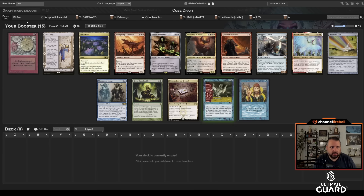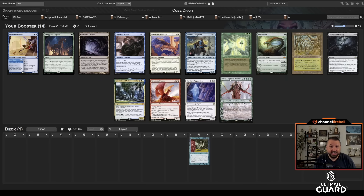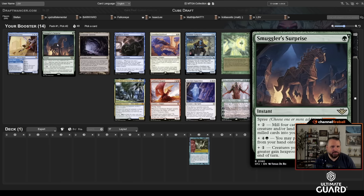I'm going to take Flash and pass Urza Saga to Stefan, the recent Mox champion. There's also Mental Misstep, a Copter, Otawara, a wheel counterspell — it's a pretty strong pack. I might get Balrog of Moria back, and Triplicate Titan and both work nicely with Flash. Second pick — is it time to go big? There's a Eureka here and a Smuggler's Surprise.